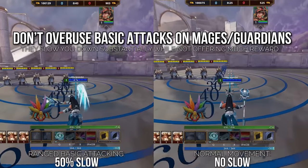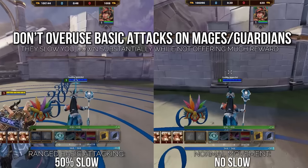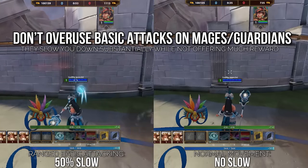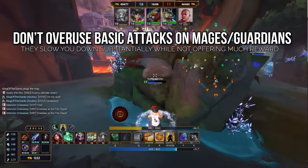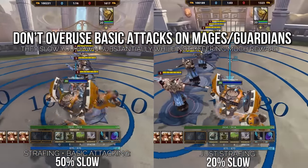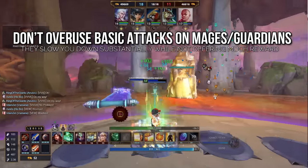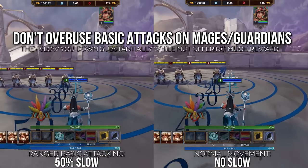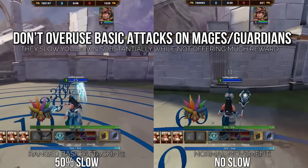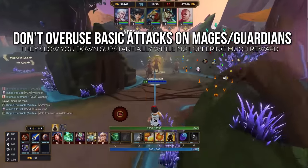Number two: on mages and guardians specifically, don't overuse basic attacks in fights. They slow you down substantially and don't do that much damage compared to your abilities. Magical basic attack scaling is much lower than physicals, and mages and guardians rely much more on their abilities for damage and control — their basic attacks are often a hindrance with the movement slow. The penalty is 50% for ranged basic attacks (mages) and 35% for melee (guardians). So just be aware and don't always be basic attacking if it won't massively improve your damage output, especially on mages and guardians.